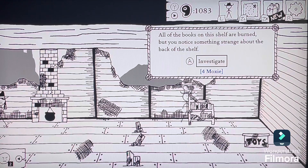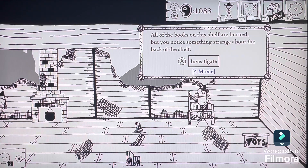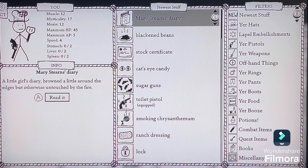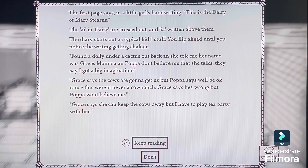You notice something strange about the back of the shelf. Your deft fingers find a hidden catch. The back panel of the shelf slides away to reveal a secret compartment. There's a book inside — The Diary of Mary Stearns. It's a little girl's diary, browned a little around the edges but otherwise untouched by the fire. The first page says in the little girl's handwriting: 'This is the Diary of Mary Stearns' — though 'A.I.' and 'Diary' are crossed out and 'I.A.' written above them.